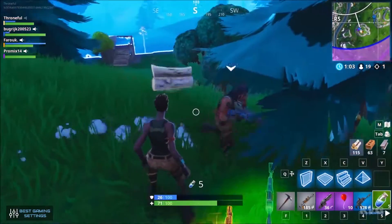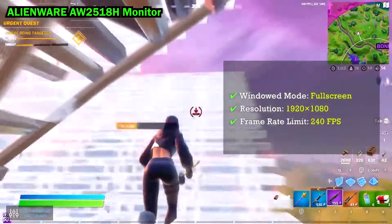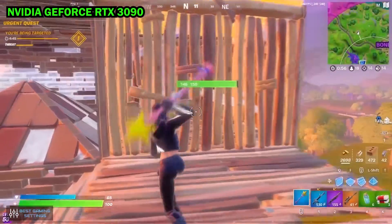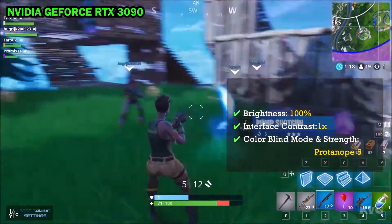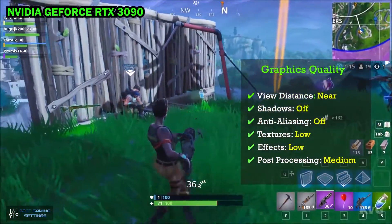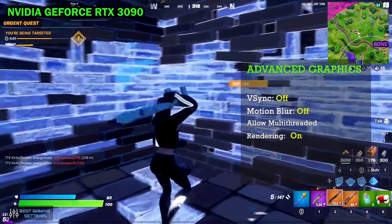Now for video settings. He is using the Alienware AW2518H monitor. Windowed Mode: Fullscreen. Resolution: 1920x1080. Frame Rate Limit: 240 FPS. He uses the NVIDIA GeForce RTX 3090 graphics card. Brightness: 100%. Colorblind Mode: Protonopia, Strength 5. Graphics quality: View Distance — Near, Shadows — Off, Anti-aliasing — Off, Textures — Low, Effects — Low, Post-processing — Medium. Advanced Graphics: VSync — Off, Motion Blur — Off, Multi-threaded Rendering — On.